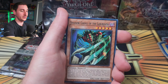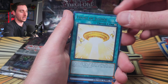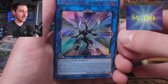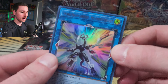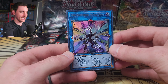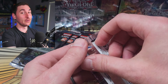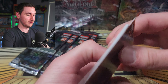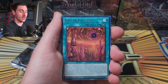Gate Guardian, Overload Fusion, Shadow Ghoul of the Labyrinth. We got another hit coming up — it is Ultra Rare Firewall Dragon! Neo Tempest Terrahertz — holy frick, there's a lot of small text on that card. Alright, that's our second Ultra Rare pull. We have one more Ultra Rare left in the box. It's three Ultra Rares per box plus the chance for a Collector Rare.